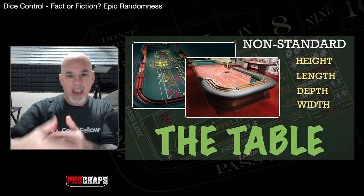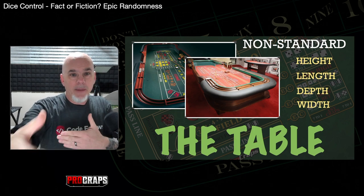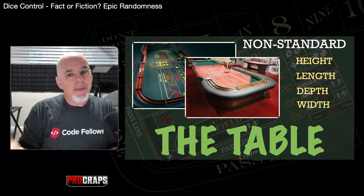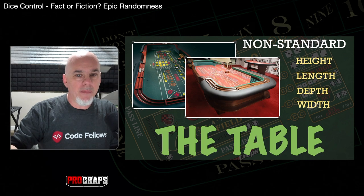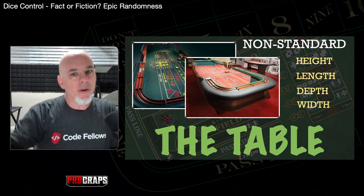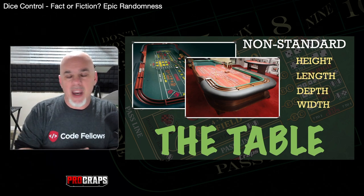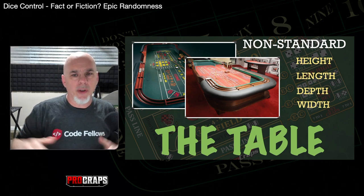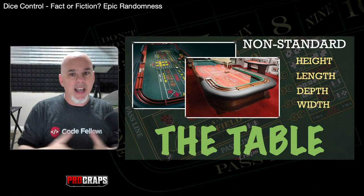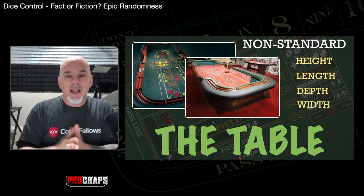I've seen tables where the depth of the rail varies wildly — as skinny as eight or nine inches, as wide as a foot and a half where you have to really reach way over and down into the table to get your dice. I've had tables where I can stand flat-footed and throw, and tables where I've needed to be on my tiptoes. It's a huge adjustment. As dice throwers, we have to adjust to height, width, and depth all at once.